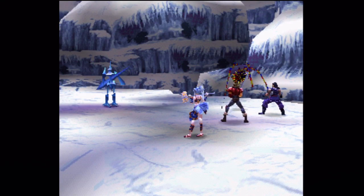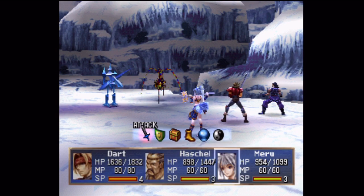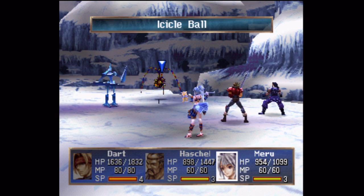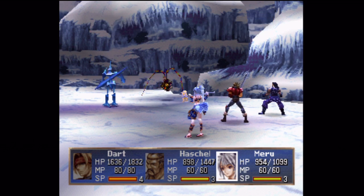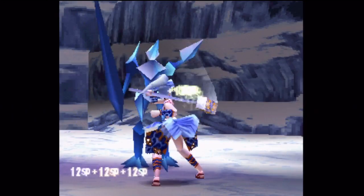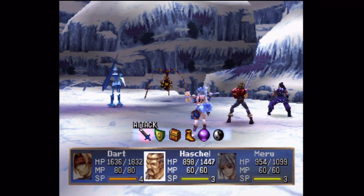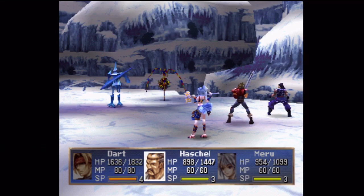A couple more new enemies here. On the left, the Freeze Knight — he's not too much to worry about. But there is the Icicle Ball — I think he can do that physical shield that blocks all of your attacks. Let's go after the Freeze Knight with Mero, and I'll have the guys go after the Icicle Ball. Both of them are weak to fire, so that'll help out Dart quite a bit.